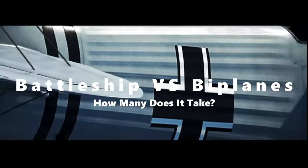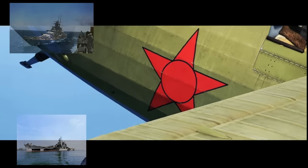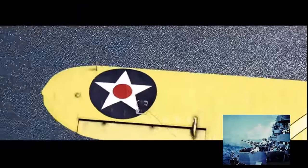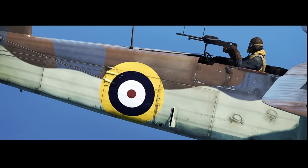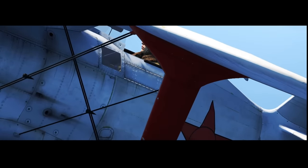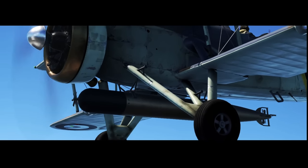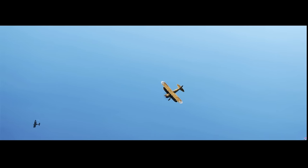Welcome to a test of naval and aerial power. Today we're taking you on an epic journey as we pit a variety of battleships against a swarm of biplanes. From the impenetrable armor they carry to the massive arsenal of 50 to 100 anti-air guns, will the ship be safe from the biplanes' deadly onslaught? As we explore the strengths and weaknesses of each side, the battle grows more intense with changes made to each round. Join us as we witness an unforgettable battle to discover just how many biplanes it takes to sink a battleship.